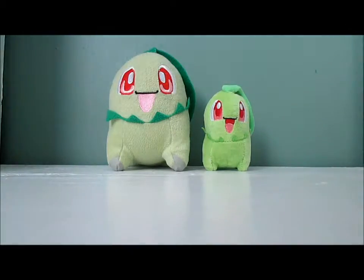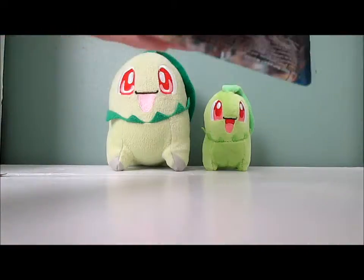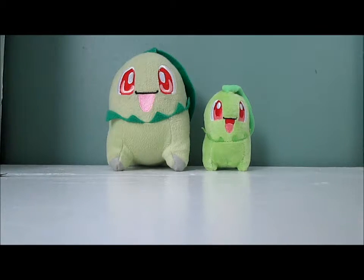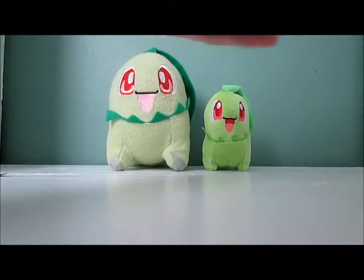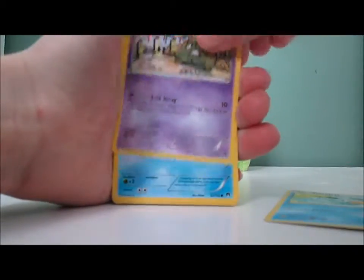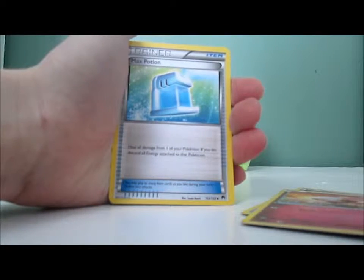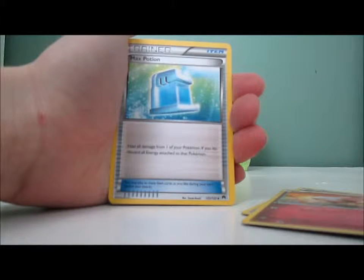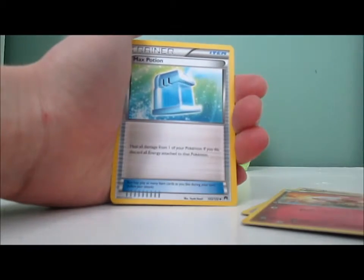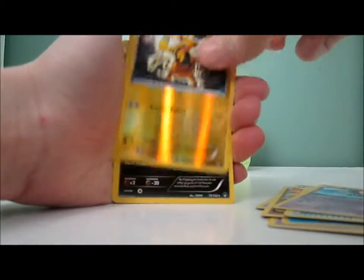Alright, next pack here. We have a Ducklett, Trubbish, Shellder, Drowzee, Spritzee, Fighting Fury Belt — that's supposed to be really good. This card is attached to its basic Pokemon — the basic Pokemon — this card adds 40 plus HP, and its attacks do 10 more damage to your opponent's active Pokemon, which would be great because my deck is based around Chikorita. And a Max Potion — that's amazing. Single Lift, Electabuzz Reverse, and a Shiftry.